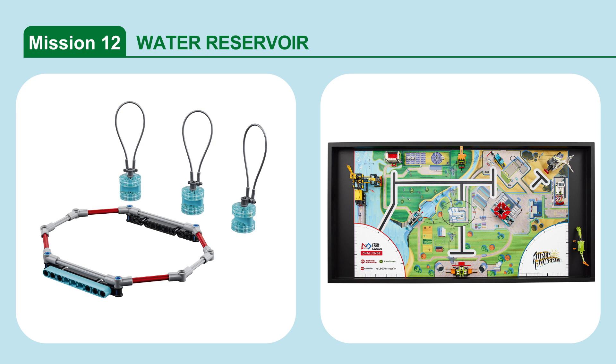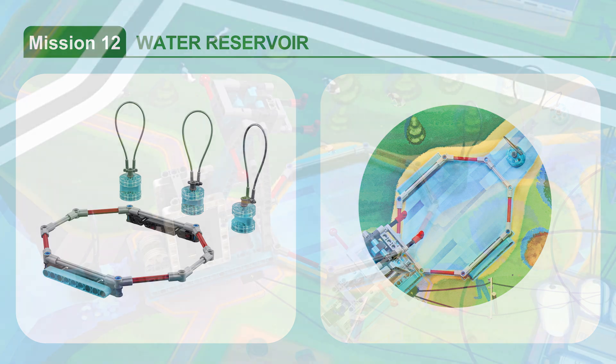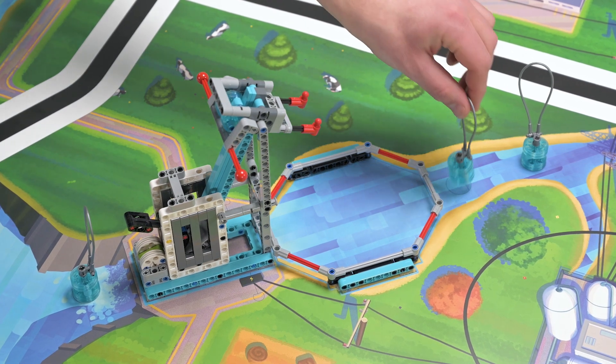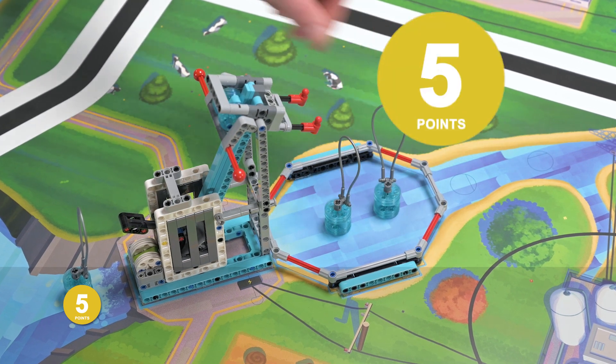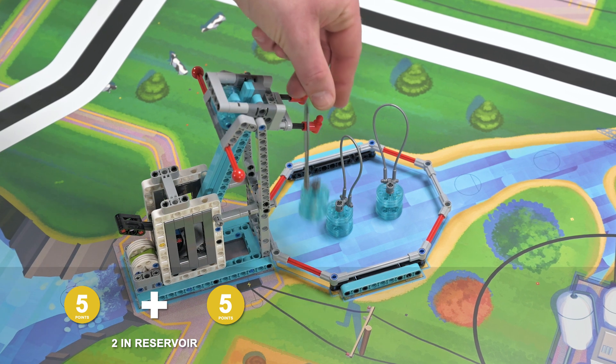Mission 12: Water Reservoir. Place the looped water units from the river above and below the dam into the water reservoir or onto the red hooks. Score points if a looped water unit is completely in the water reservoir touching the mat, or if a looped water unit is placed on a single red hook.